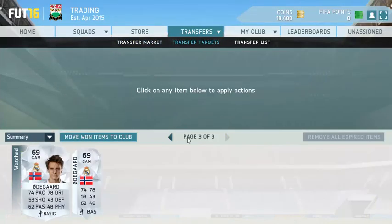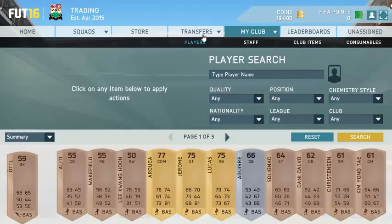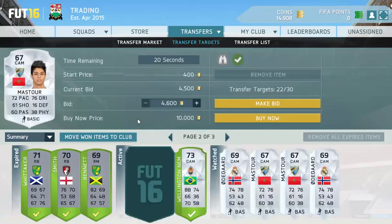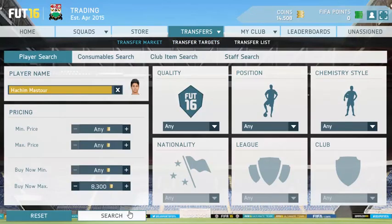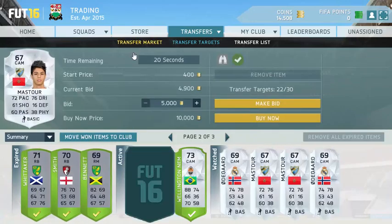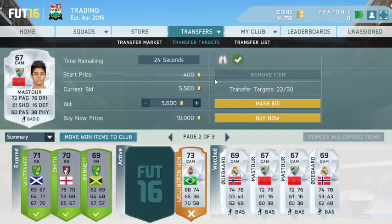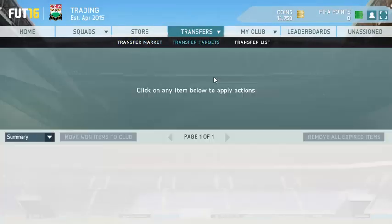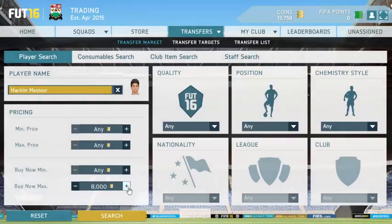The next method is bidding on silver cards. There aren't too many people bidding on silver players right now, which makes trading a lot easier. For example, I'm looking at this Hachimasturot here — the next cheapest is 8,000 coins. Search up a silver rare card going for around 5,000 coins, add them to your transfer targets, bid in the last minutes, and you can win them because not many people are focused on silver cards.